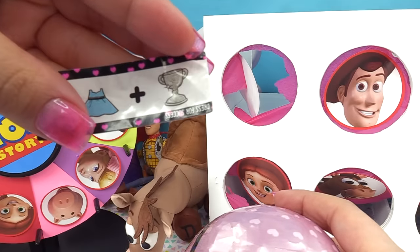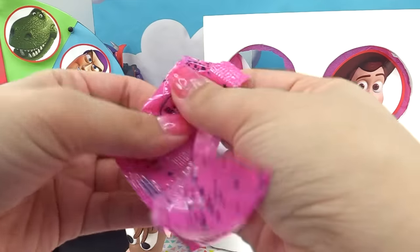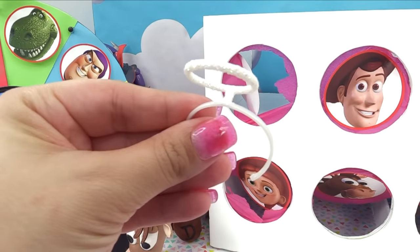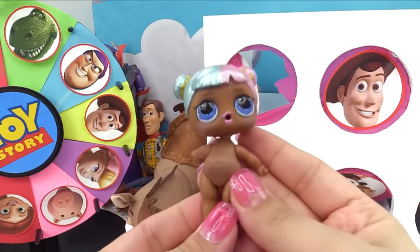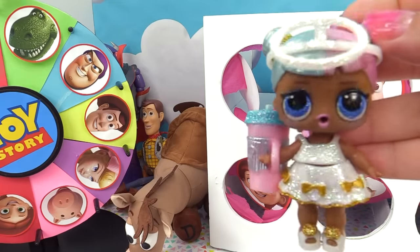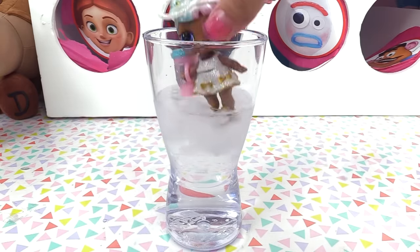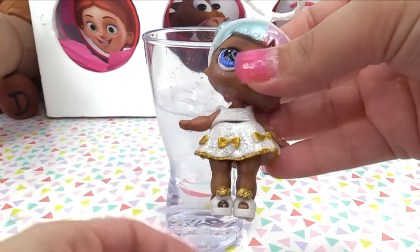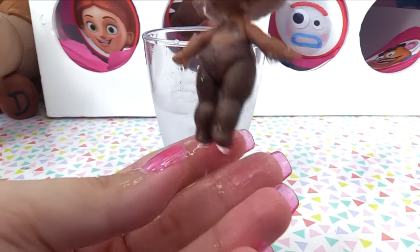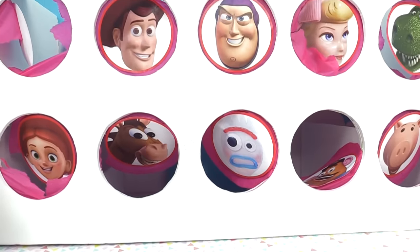Which Glam Glitter do we get? Our secret message is 'Dress for Success.' Let's reveal the first accessory — some sparkly shoes! And we've got a halo crown, which means we've got Glam Glitter Sugar. She is so pretty — and she's a spitter and a color changer! Let's dunk her in icy cold water so she gets a black outfit underneath. Let's take off her sparkly outfit so we can see the color change on her body — and she's got wings!